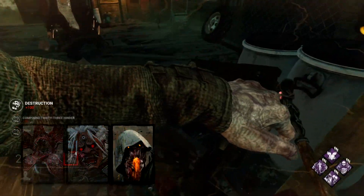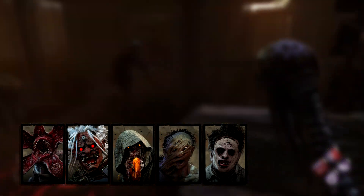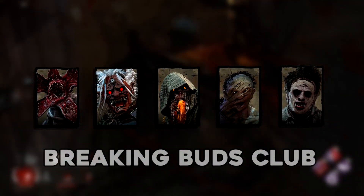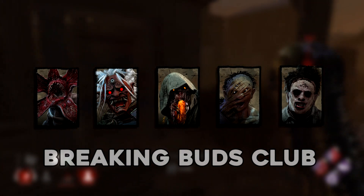Demogorgon, Oni, Blight, Billy, and Bubba can instantly break pallets by using their powers. We aren't going to use them here, as that's not particularly interesting, but it's worth taking note of. Technically, that's the fastest you can do it, but yeah, technicality.